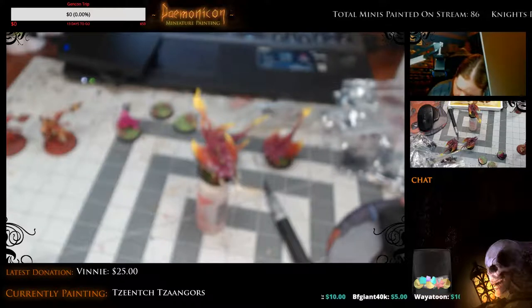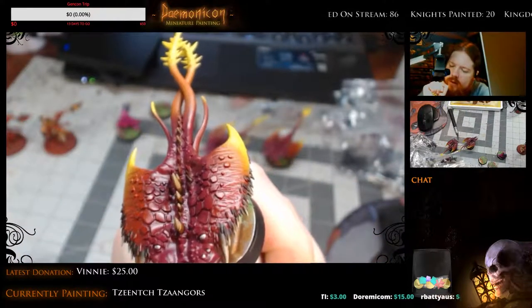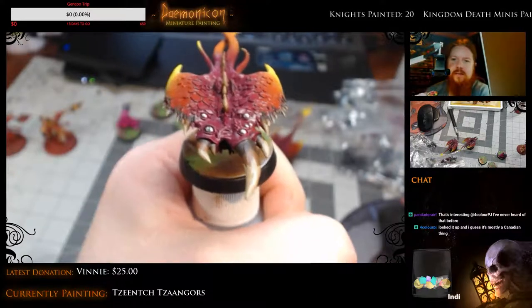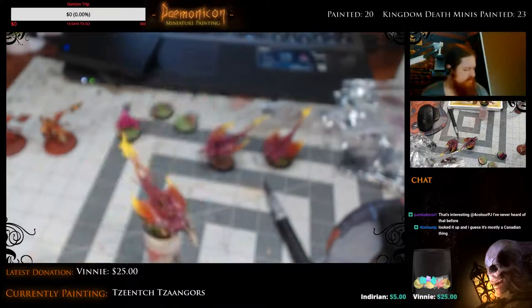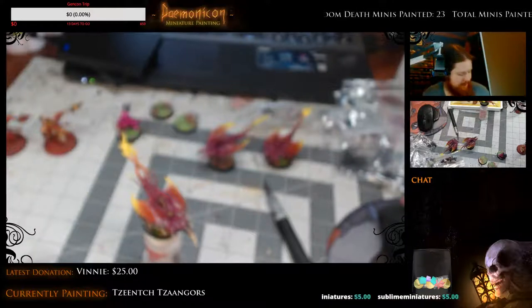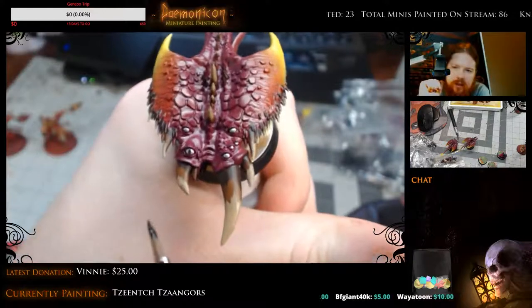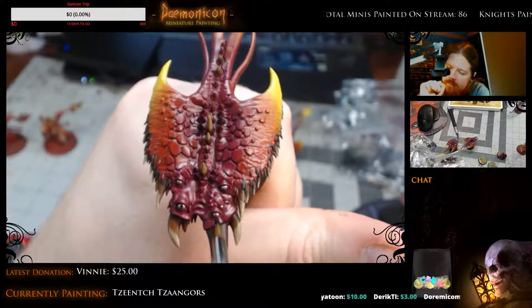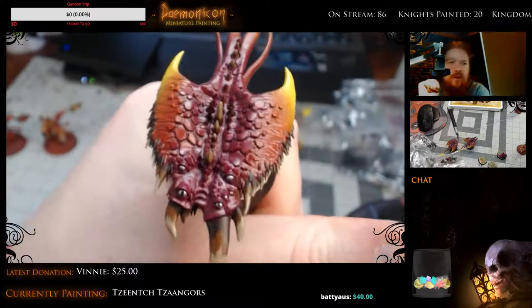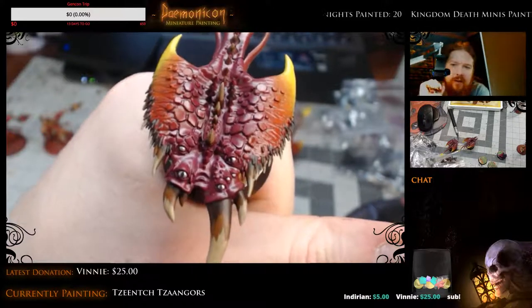I'm going to do a line right down the center of each of these lids here — just like that. He's already looking creepy. My black isn't mixed, so I have to put more in the palette. The key is to try to do it right in the middle so it looks really creepy — just a straight line. It doesn't have to be completely flat. This is actually really great for spiders too. I got one a little off, but now it just looks like one of the eyes is looking off.